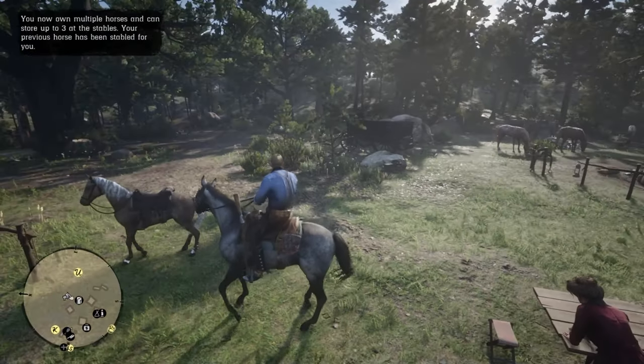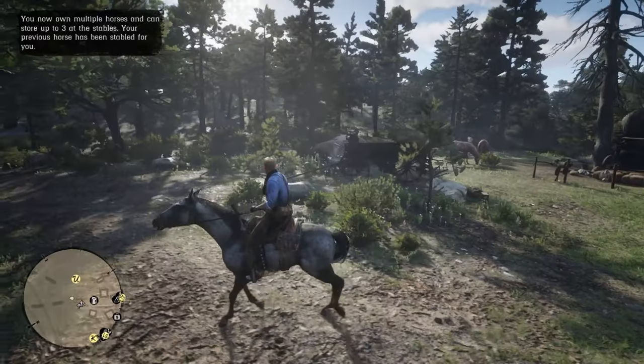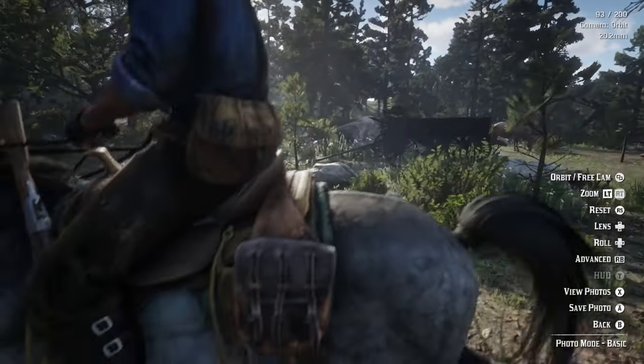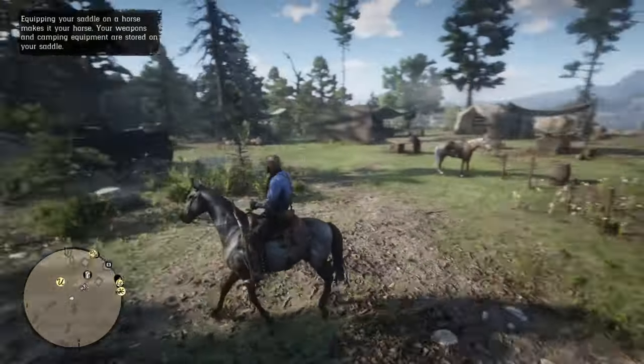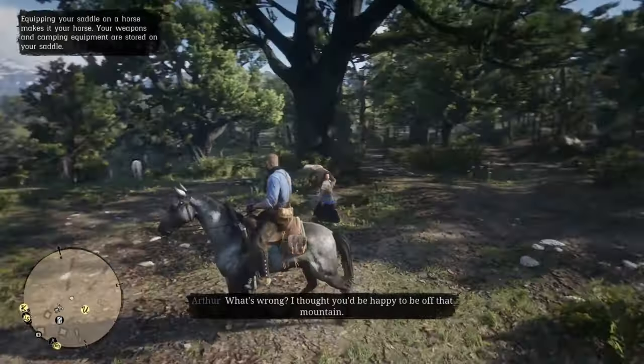Now, as you can see, we are on Silver Dollar — Hosea's Turkoman horse — and we have the Rolling Block Rifle. We have the weapon here. For this method to work, I suggest that you have some dynamite with you.